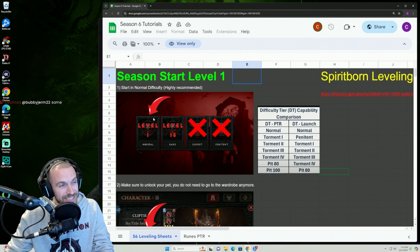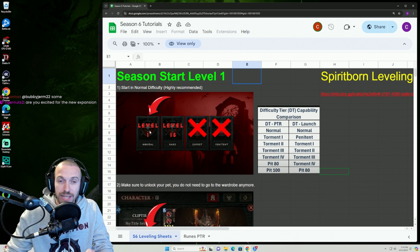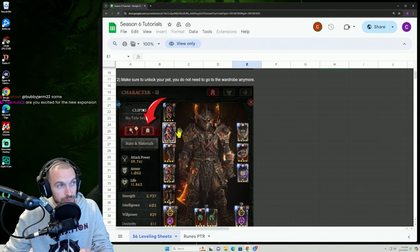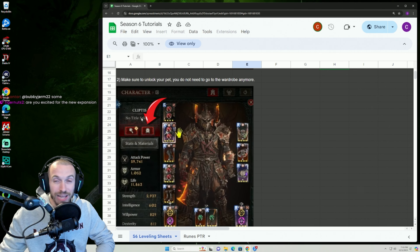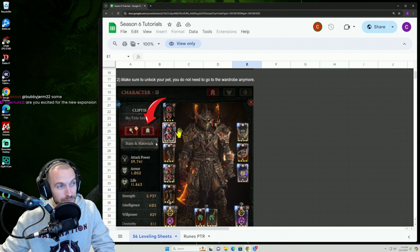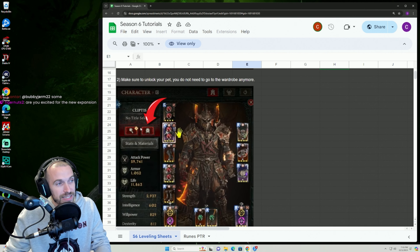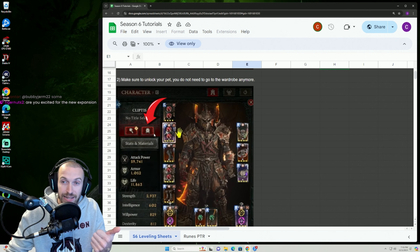Leveling in Season 6 is going to change. I put together a leveling guide here on how I'm going to approach Season 6 — it's a little bit different from last season. We're going to start off with the new difficulty settings. World Tier 1, 2, 3, 4 is all gone. We're now going to be faced with Normal, Hard, Expert, or Penitent. This is just before we get into Torment 1, 2, 3, and 4, which this guide is going to cover all the way through those Torment levels.